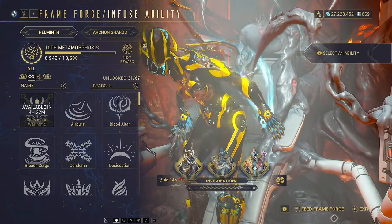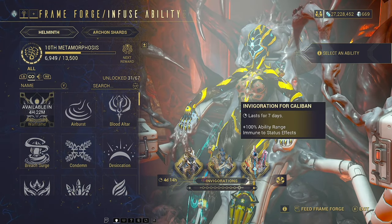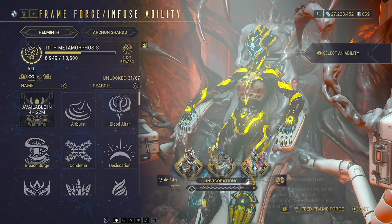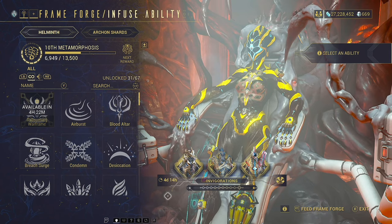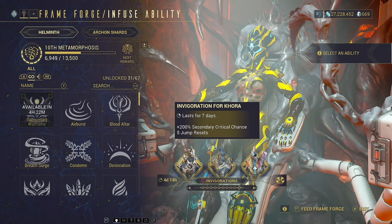When you click on this, what you can see is this is the Invigoration tab — this is what I was saying before. So if I had Caliban, for example, I can make it so that my Caliban has 100% ability range for seven days. Pretty cool, especially if you get one that you like. And if you do this for several days in a row, you can actually choose one of your Warframes to buff every now and then. It's a fun little feature, but I don't feel like it's essential, so don't worry about this too much.